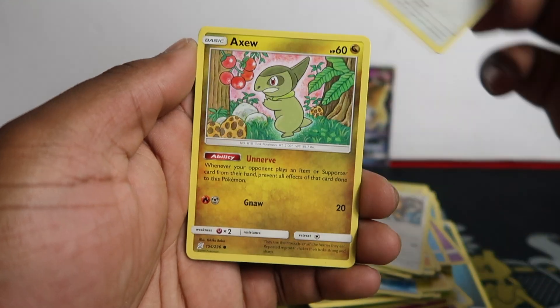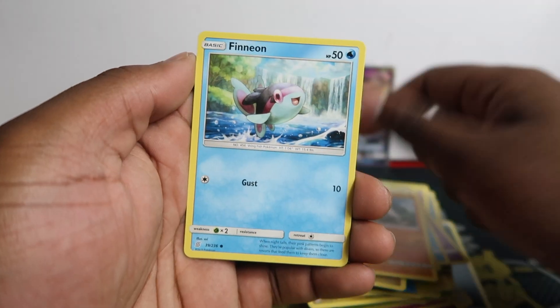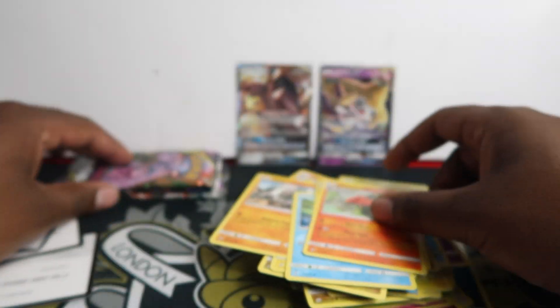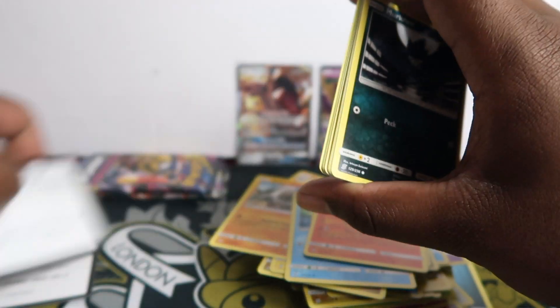Pack five: Gabite, Tauros, Munchlax, Exeggcute, Fletchinder, Sunfist, Onix, Finneon, Gabite, and Tangrowth Flame. We were doing so well in the beginning and now zero hits.